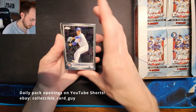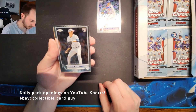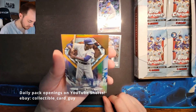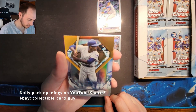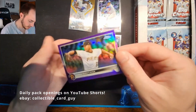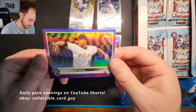Pack number one: Marcus Stroman, George Kirby Rookie Card, an Ernie Banks Diamond Grades insert — we got quite a few of those in our last box — and Jose Quintana Purple Refractor, Pittsburgh Pirates.